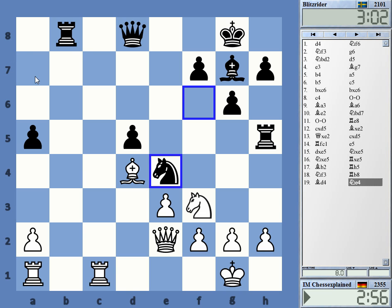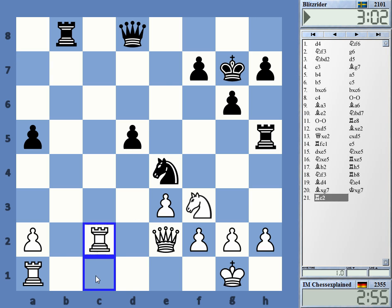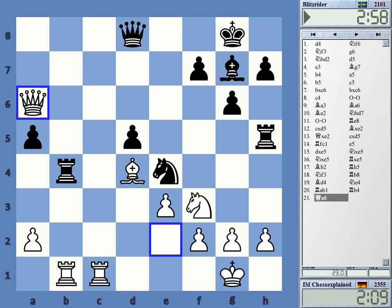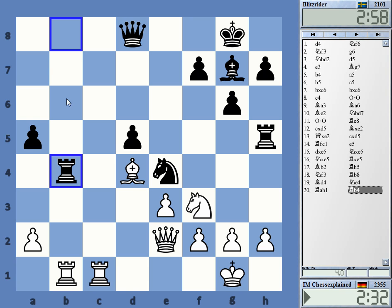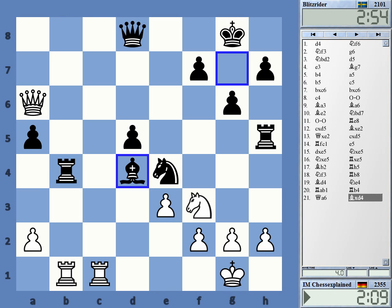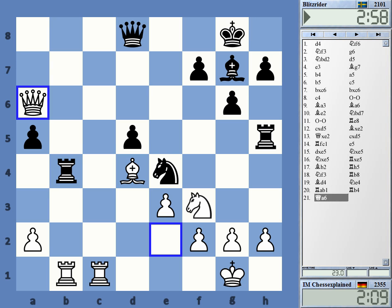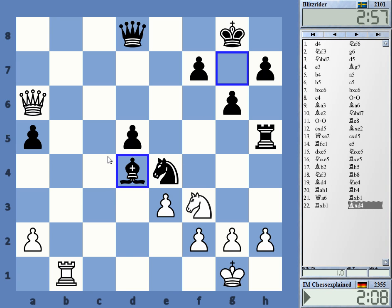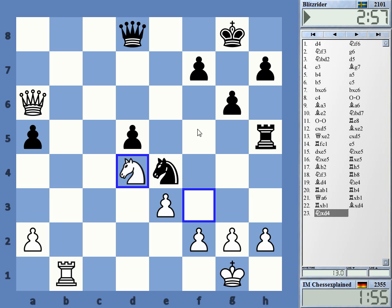White has a number of good options — something easy is rook c1, or maybe rook c6, those kinds of moves. I can also take on b4 and on g7 — that also seemed fine. Here, well, this is just winning. He could have taken here and taken here — I still thought that would be very nice for white but the computer is not agreeing at all.